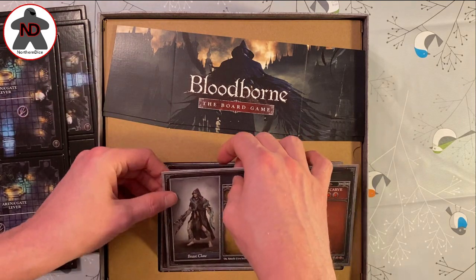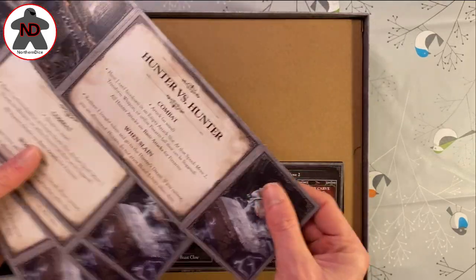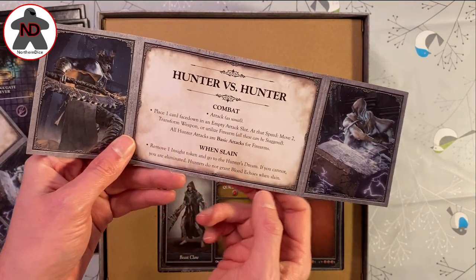And then we get into the actual content - some of it has fallen out as I've learned from my previous box. But here are the player v player, hunter v hunter boards. They've got little folds in, like that, so you can hide it, and it explains what happens and what you need to do.